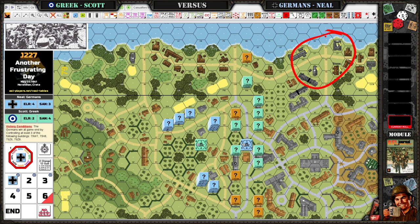Here are the victory condition buildings — I have to capture three of those four buildings up there. So I have to set up the two groups, I think within two hexes of this hex, maybe two hexes. So you can see my groups are set up basically like this and like that.